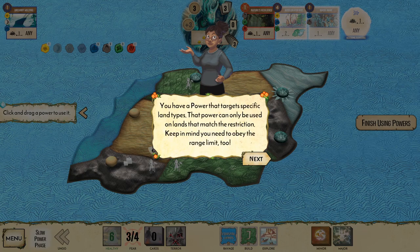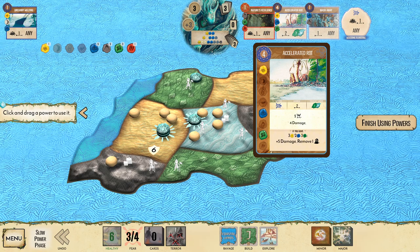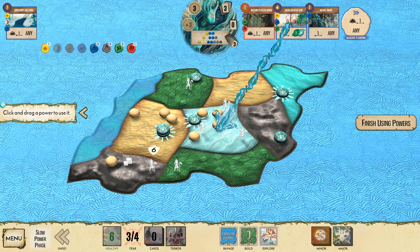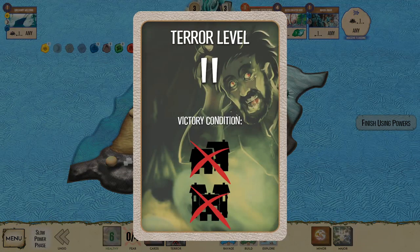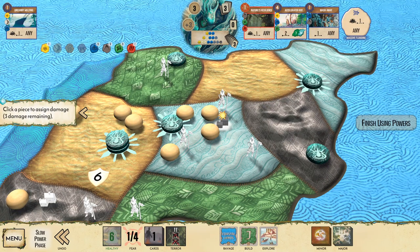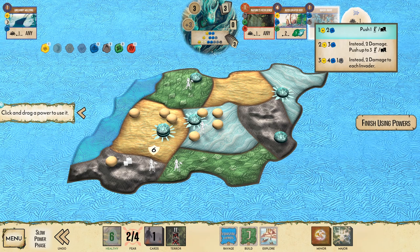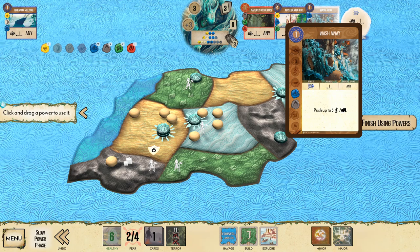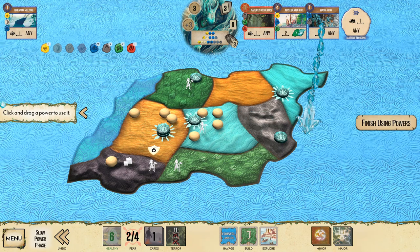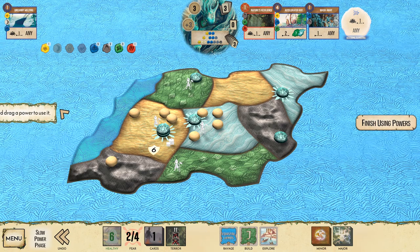Now I'm on my own — I can do four damage so I can take out a bunch of invaders. I earn a fear card at terror level two, and I need to destroy towns to win. The win condition at terror level two is just destroying towns and cities. Let's use Wash Away to push a town and destroy it.